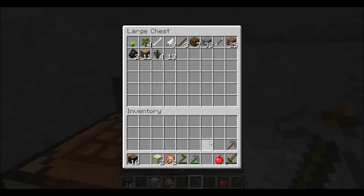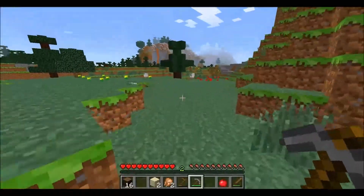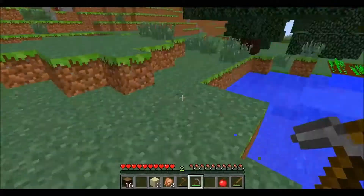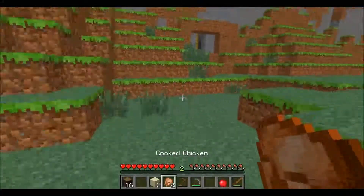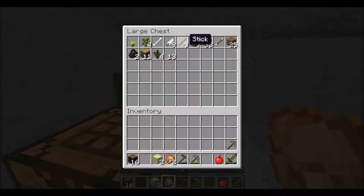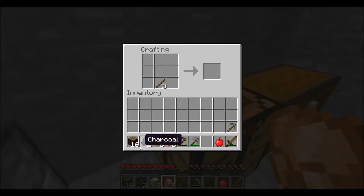I was collecting some mushrooms over where we spawned. Figures you're after shrooms. But all I could find were the brown ones. My health is running. My food's running low again. Well, stop running. I'm not running. Well, then, it's something you're doing. I'm going to make some torches quick. Go for it. We only have two pieces of charcoal, but that'll work.